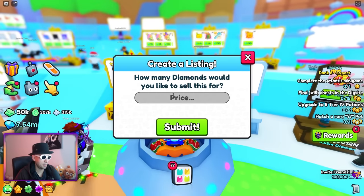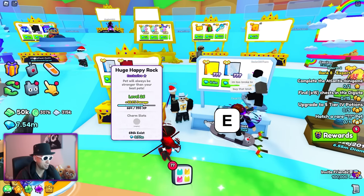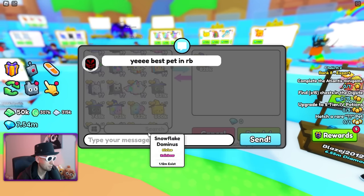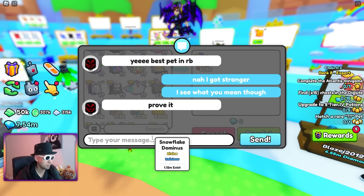Let's try and sell this Happy Rock — 3.9 million. It's cheaper than this other dude. Also one of my viewers — he was in my mailbox recently. 828k. Is that stronger than the one I have now? Nah, it's not. Best pet in rainbow? Nah, I got stronger. I see what you mean though.